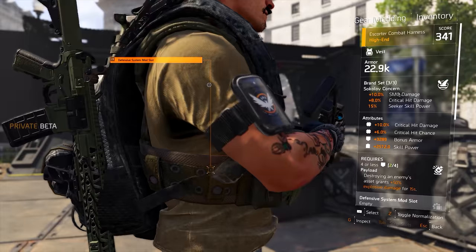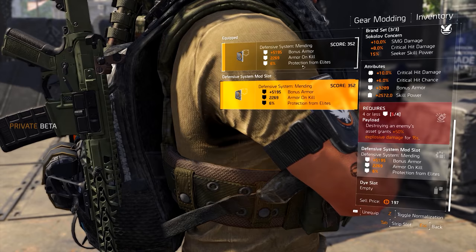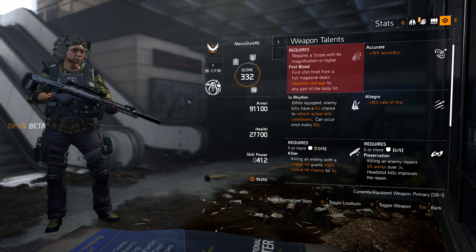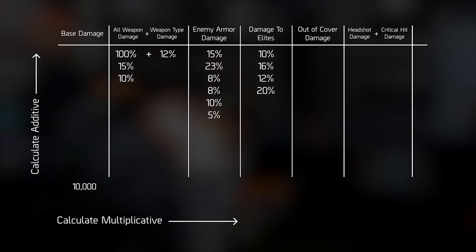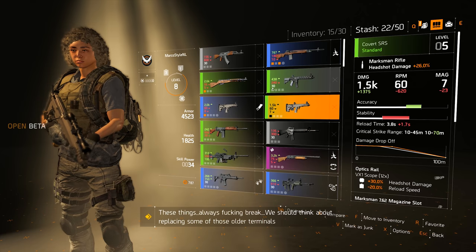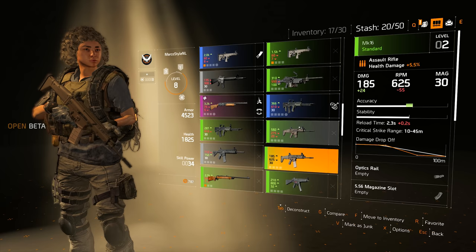That pretty much sums it up for this video. These are all the stats you'll probably come across when getting gear in Division 2. There might be the occasional exception with a special talent that does something unique outside these categories, but if you know these basics, you'll likely be able to figure it out. Very soon I'll have another video going more in depth on the advanced stuff — particularly how damage stats stack when you combine them, which was a bit of a mess in Division 1 and spoiler alert, it's still a bit of a mess in Division 2. Useful to know if you want to calculate DPS or compare builds.